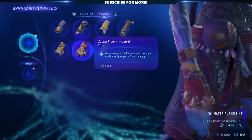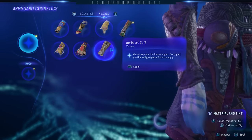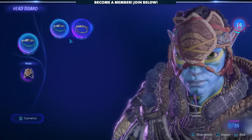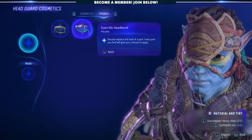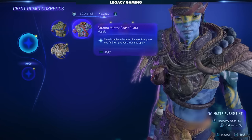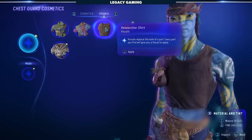Frontiers also features a transmog system at launch, which you can't say about every other Ubisoft game. When you go into your character screen, you can select a gear slot, toggle over to the cosmetics tab, and then all of the available visuals can be viewed. Select the one that works best for you, and you've got your desired Navi look.